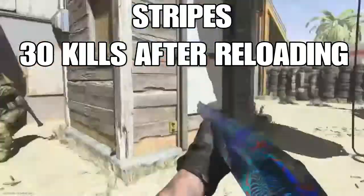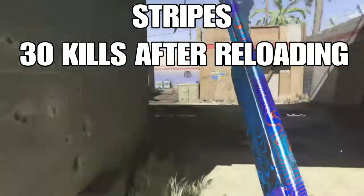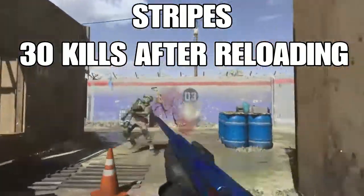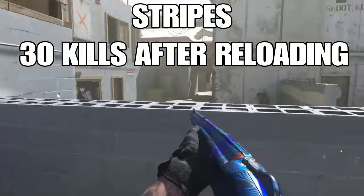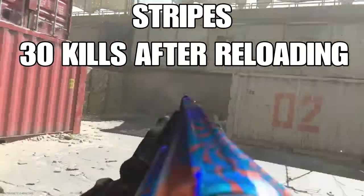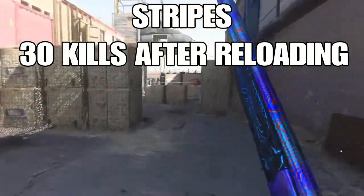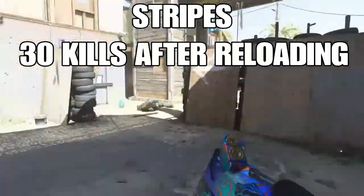Stripes requires 30 kills shortly after reloading. This comes naturally while using the 725. If you're using the Origin or another shotgun, take a shot right when you spawn and press square to auto-reload. Throw Sleight of Hand on any shotgun to make this easier. It didn't take long at all. Difficulty: Medium.